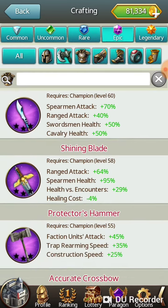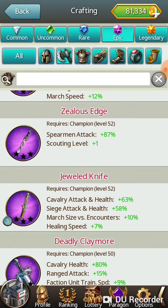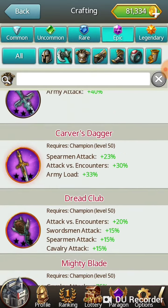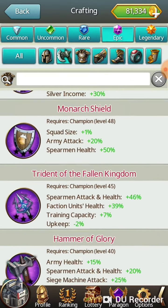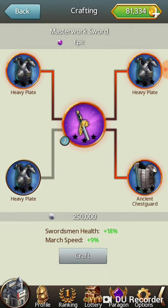So I'm missing a masterwork sword, I look for it. I can't craft it, so let's go look for it down there. Masterwork sword — right here. What I need to craft it is three heavy plates and one ancient chest guard. I only have two of three, so I'll need to go craft a heavy plate.